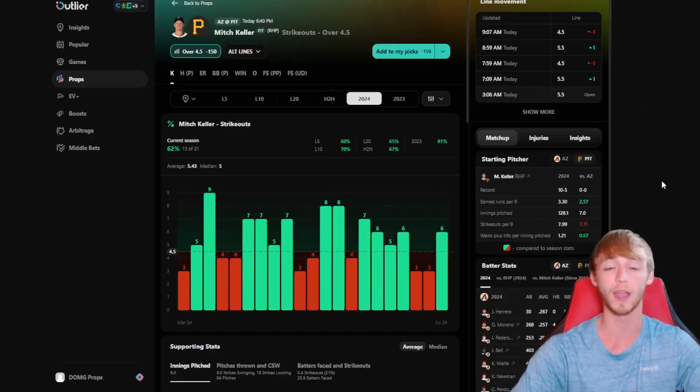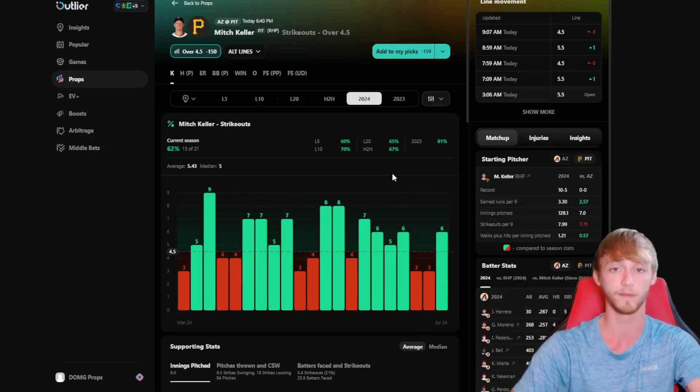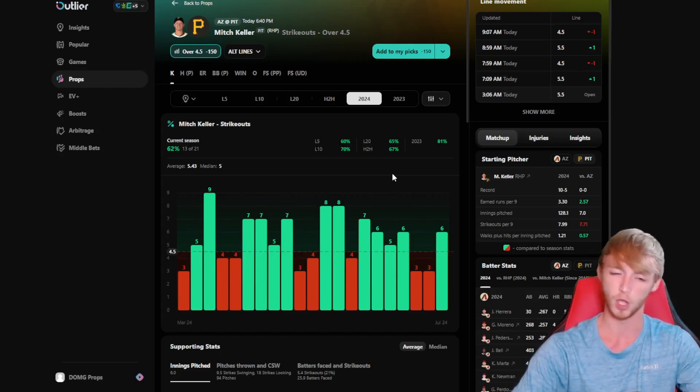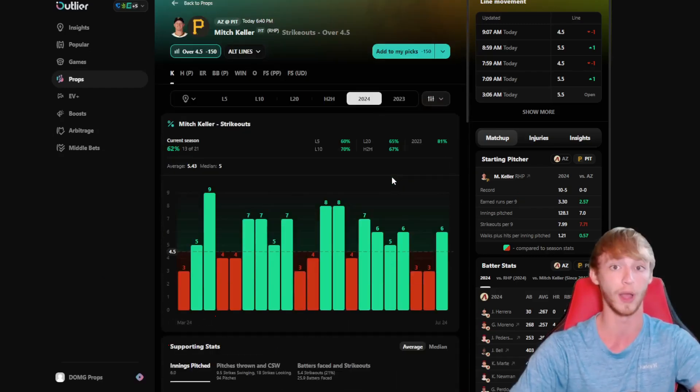Also, if you want to research player props like I do, I use a tool called Outlier, and it has seriously helped my research so much. If you want it for yourself, there's a seven-day free trial using my promo link down in my description. They also have an app so you can download and research player props right from your phone. I'm going to use this tool in this video and you guys will see how powerful it actually is. Link is down in my description — seven days for free, cancel at any time.